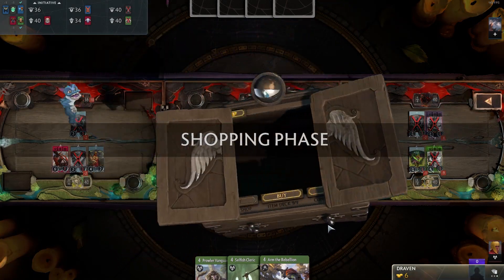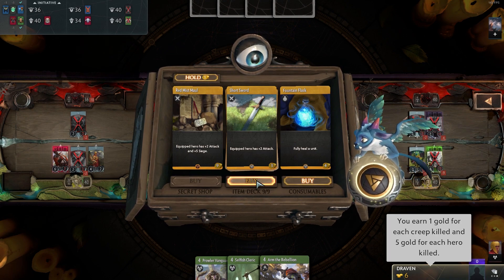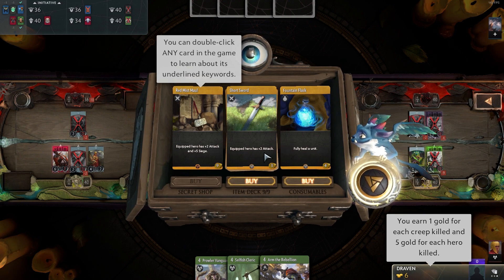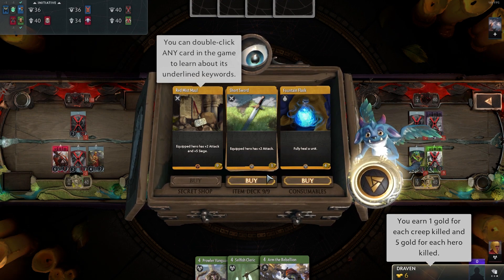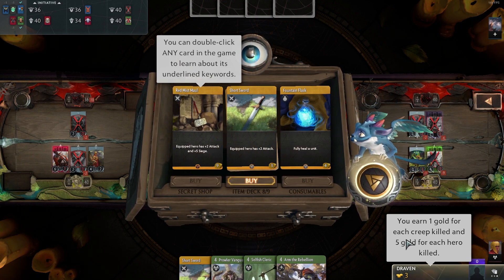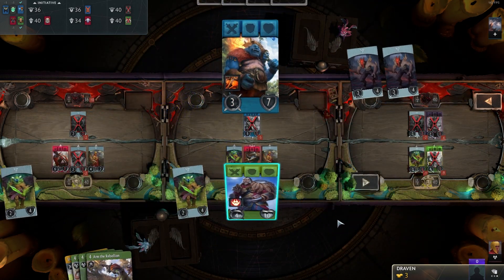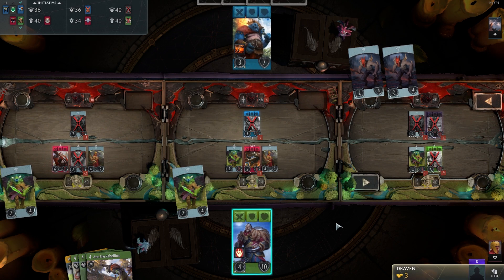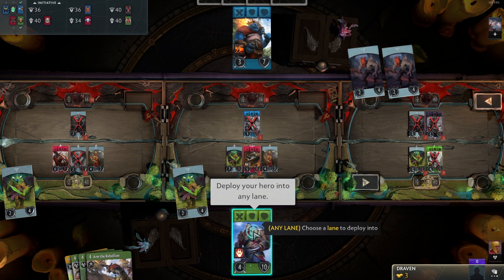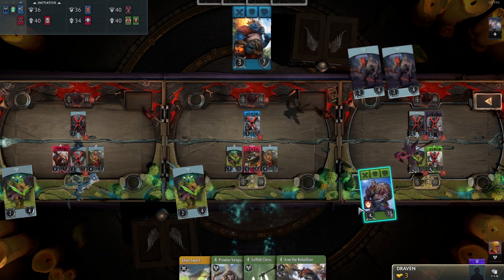I have all the cards that need four mana in my hand, so that's why we didn't play anything. Shopping — I have six coins. I have no idea what to choose. Let's choose attack, let's go with plus two attack. We got the heroes, and he also gets heroes, so we need to deploy our hero and we can choose the lane — we can't choose the exact position, but we can choose which lane we want this hero to be in.